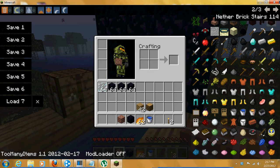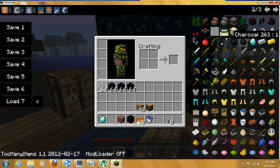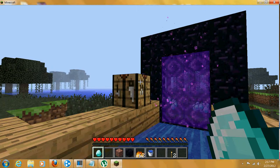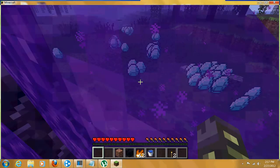So once you have that portal made, I'm going to use too many items so I can do this, but you want one diamond. Just take that one diamond, put it in the inventory, you hop in the water, then open up your crafting bench, put the diamond in the middle, and when you come out it'll be there.